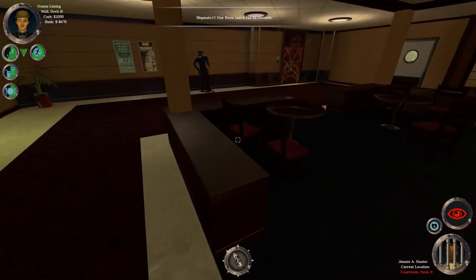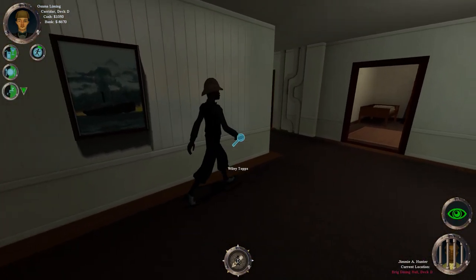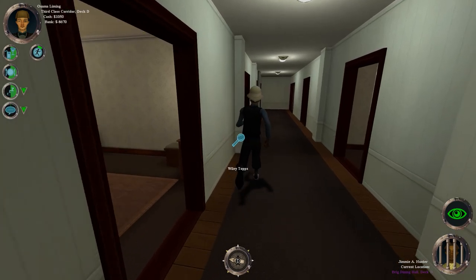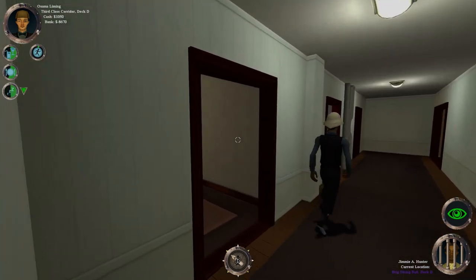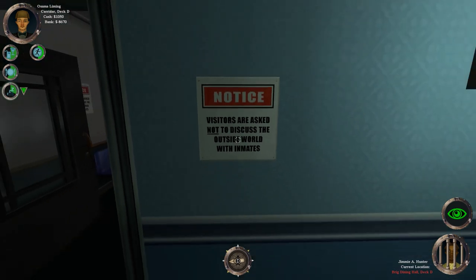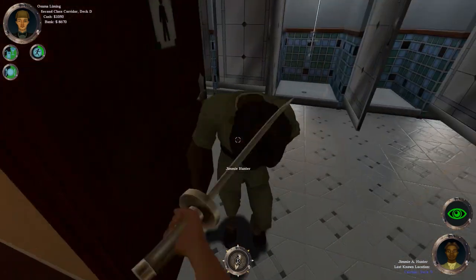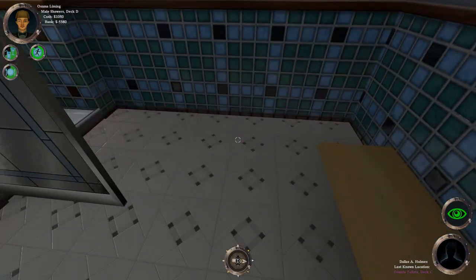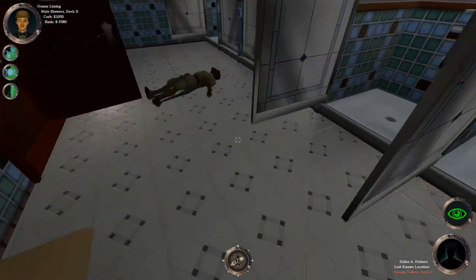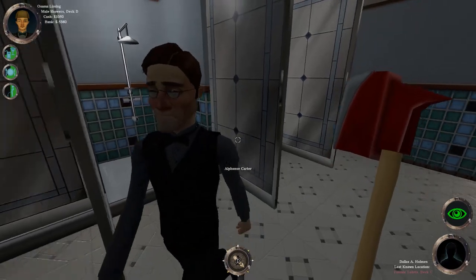Hello Jimmy, let's go up to a quiet corner. Dang it — he was arrested before I could kill him because he pulled a tommy gun on me. I just want to know how I got negative eight thousand six hundred and seventy dollars in my bank when I haven't spent any money. Notice: visitors are asked not to discuss the outside world with inmates. There you are Jimmy — I shall kill you with my detective reasoning and also my sword. That was very very strange.